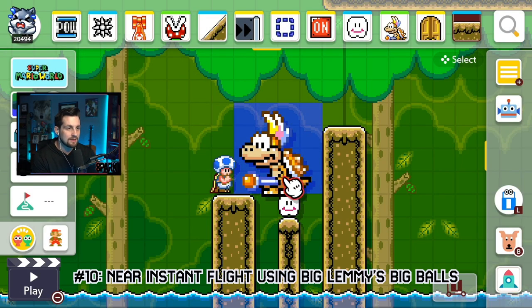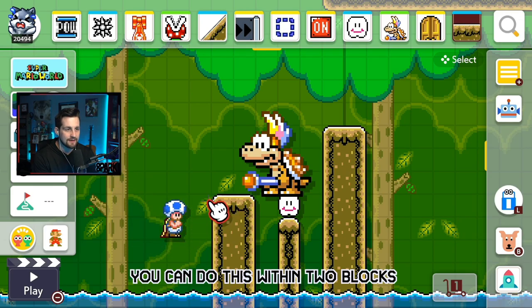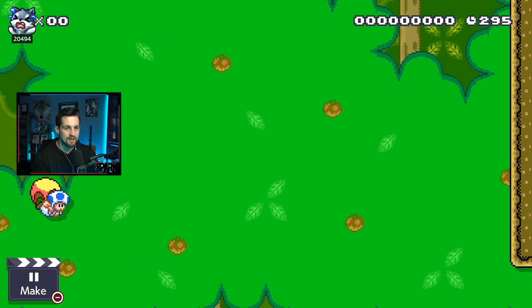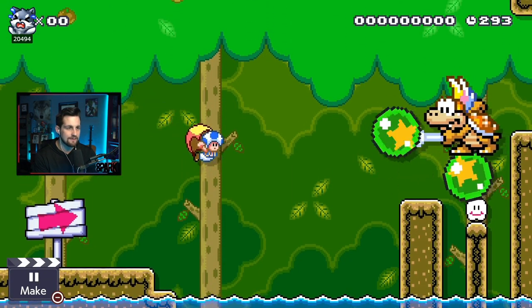Glitch number ten: using big Lemmy's balls — the one he stands on and the one he throws — you can get near-instant flight on a two-tile gap. As you see, the balls bounce you around a little bit and then you're allowed to fly.